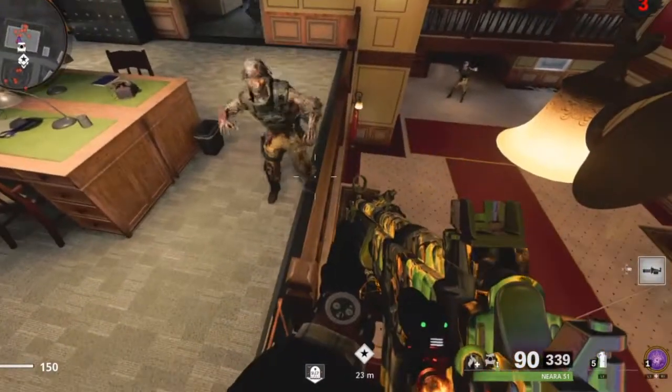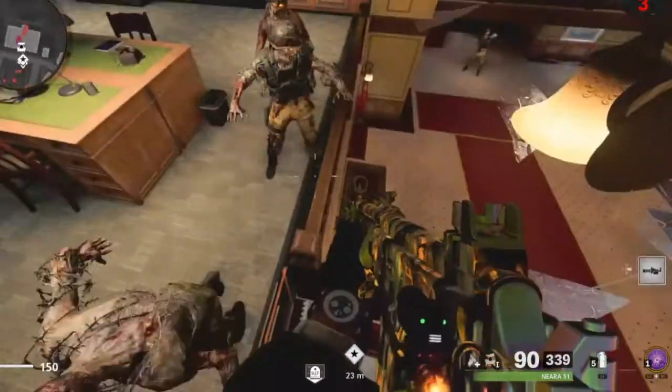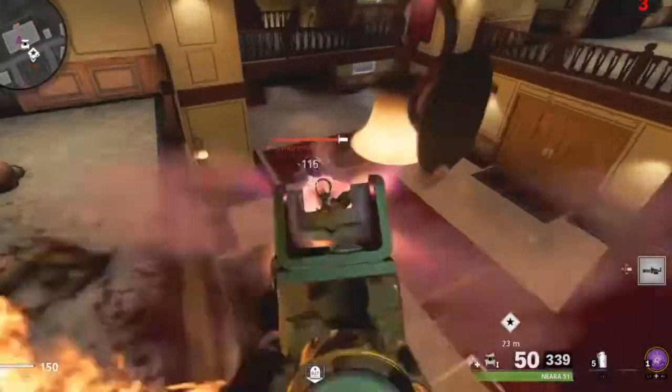They will pile up next to you and can't touch you. They will stop and AFK in certain places, and some of them will run. If more zombies do run into the building, just run outside, let them pile up, and then quickly run back in. It's so easy to get into, and you can level up your guns and XP — it's so cool to do.